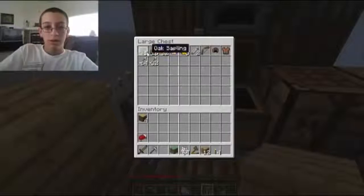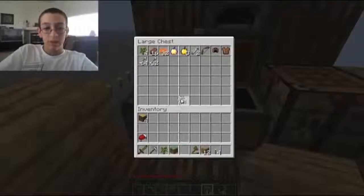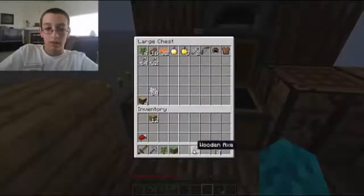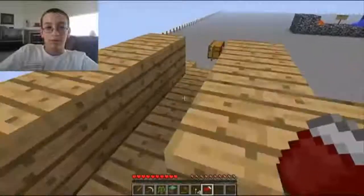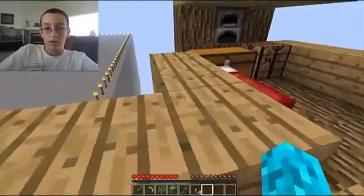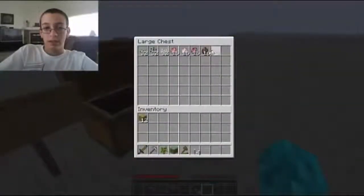We will keep one oak sapling. Oh — this is the grass block, we cannot lose this grass block. Lots of bone meal. Let's keep the grass block, take our wooden axe, take our torches, and place our bed down somewhere. I have always wanted my bed to be right here — it's a good place for our bed. We got our farm chest but there's no dirt.